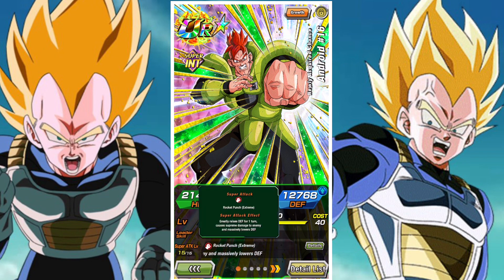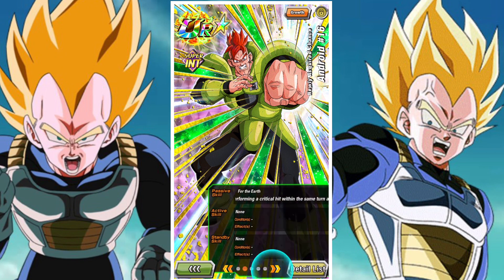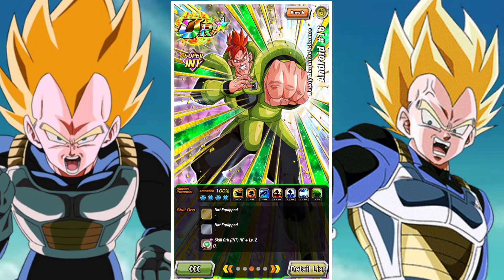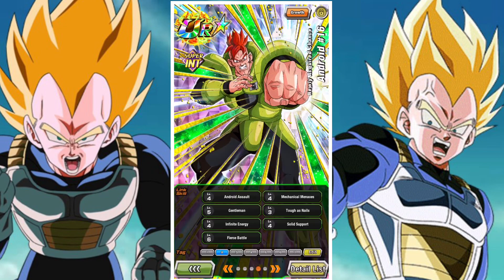This is the newly acquired Chance INT Android 16. He's in the Android Cell Saga lead of 130%. He greatly raises defense for one turn on his super attack while massively lowering the defense of the opposition. He has Ki +2, attack and defense of 160%, and has guaranteed Guard against all attacks. He has an additional attack and defense of 80% when attacking and a high chance of performing a critical hit within the same turn after receiving an attack. He reduces damage received by 16% whenever Guard is activated, up to a max of 48%, and gets an additional attack and defense of 80% and 160% respectively, and gives all allies Ki +3 and attack and defense of 58% when your team has Super Saiyan Gohan Youth or Super Saiyan Gohan Youth 2 attacking in the same turn.